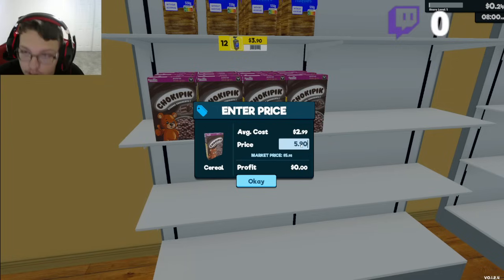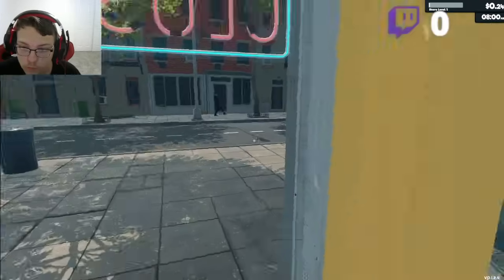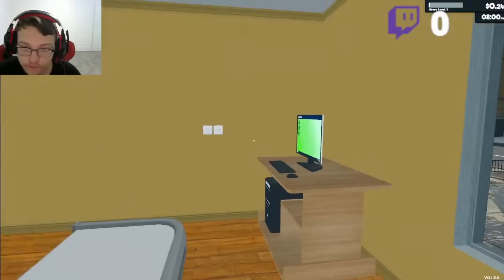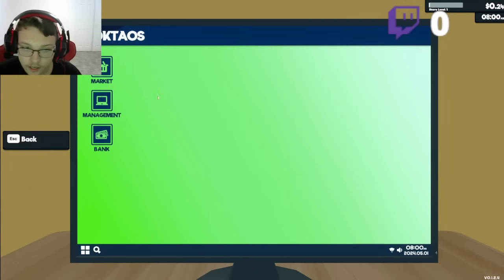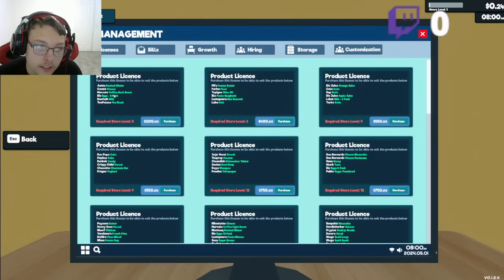I'll go $5.90, and $5.90 here too. It's $5.98. Boom. Now we can open. While waiting for people to get in, you can also get product licenses. Like this one will give you water, cheese, other stuff.